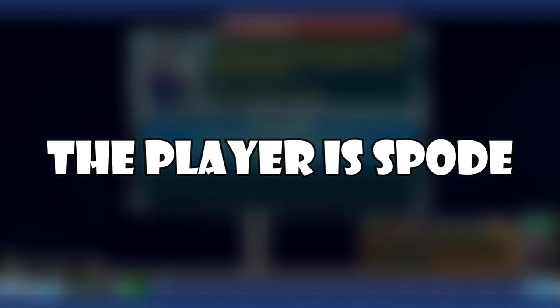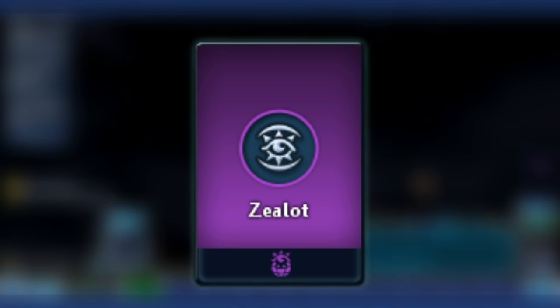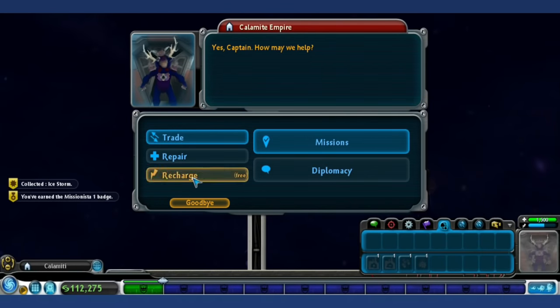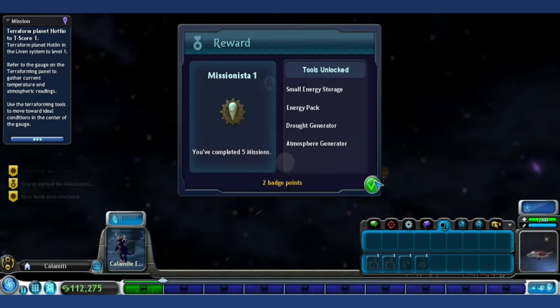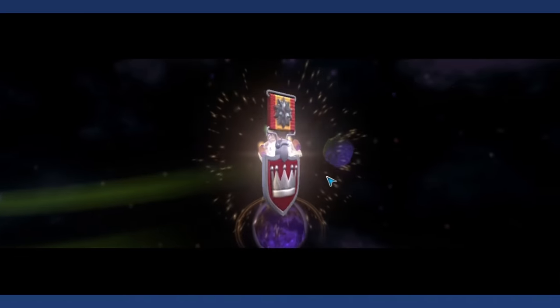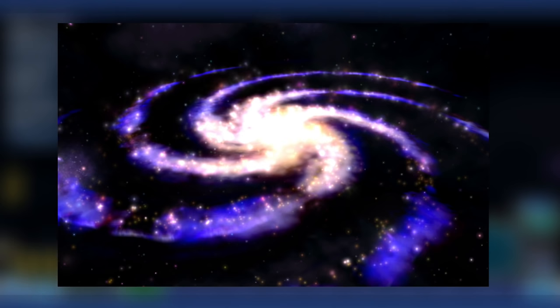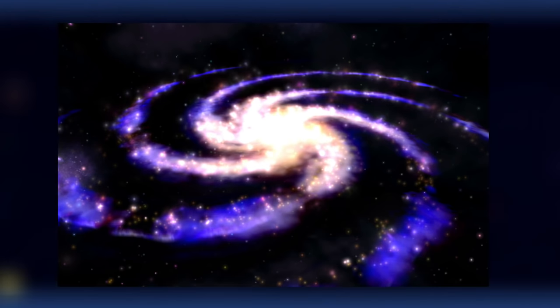The Player is Spode: In the space stage, empires with the Zealot philosophy worship an entity known as Spode — most likely a portmanteau of Spore and God. Spode cannot be encountered but is described as a being with tentacles. Due to the player being in complete control of several civilizations, species, and planets, people theorize that the player is meant to be Spode. The description given by the zealots is also similar to the appearance of a spiral galaxy, with the tentacles being the arms of the galaxy and the Eye being the center where Steve is encountered.